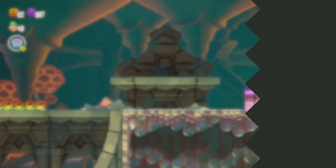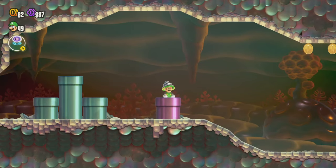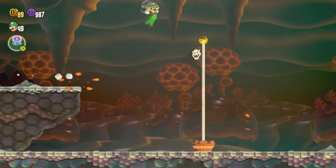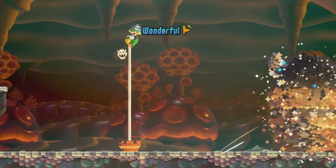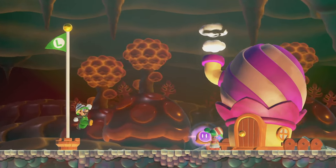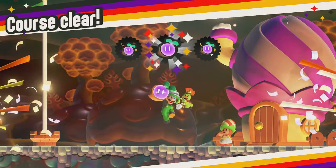Now we can head through this pipe — we do have all of the purple coins. We're about to get the final wonder seed. We can come up here like this — that's an easy way to get up here — then make a jump to the top of the goal pole. The wonder seed from this Poplin house is actually going to be the second one.